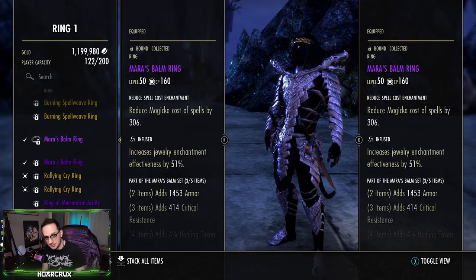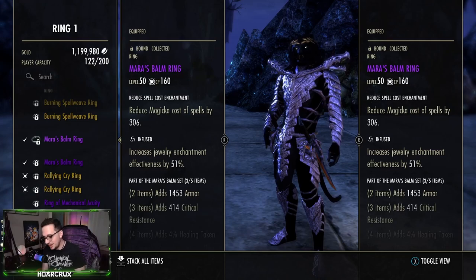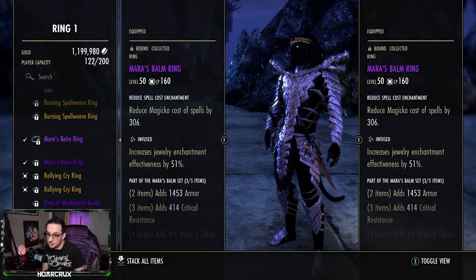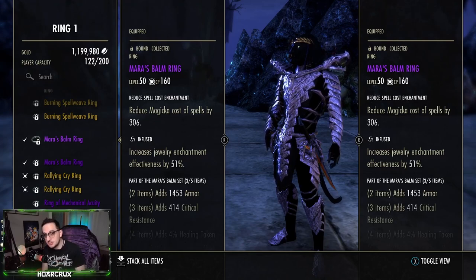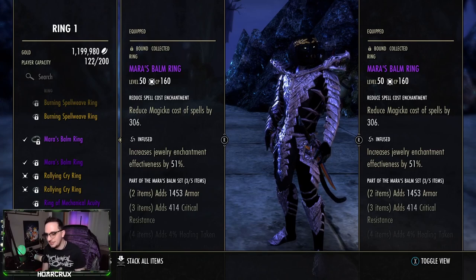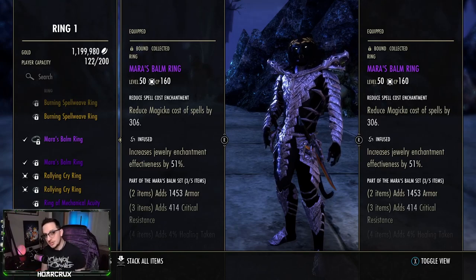Bonus tip: if you're unsure how much cost reduction you need, running four or more medium or heavy armor pieces means you should have two infused cost reduction enchants. Running four or more light armor pieces means one infused cost reduction is sufficient. I'm a vampire, so I do have to heavy attack a bit more often than I'd like, but the Undeath passive is too good to pass up. Give it a shot and let me know in the comments whether it helped.